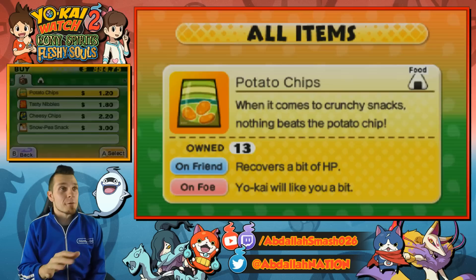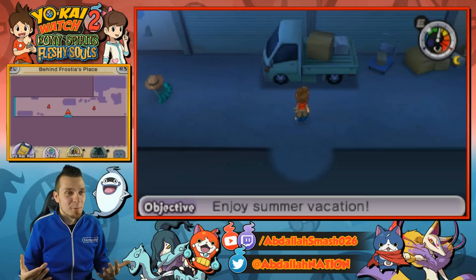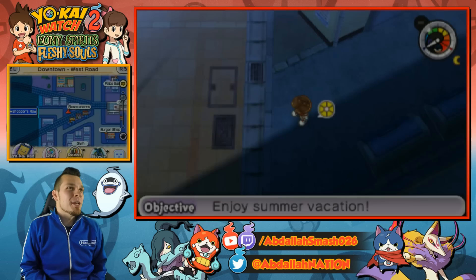Ms. Frost will offer you all sorts of snacks. Of course, you've got the Snow Pea snack — $3. That's super accessible and very cheap for a top-tier food item. Considering the fact we pay $180 for marbled beef, $3 is night and day.